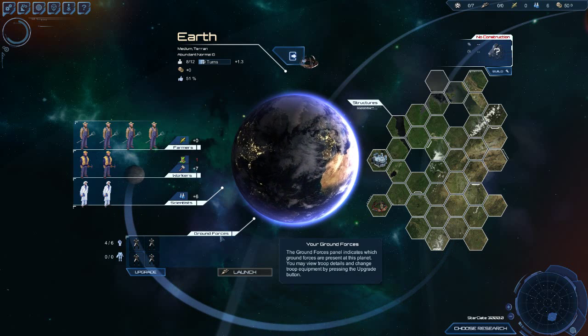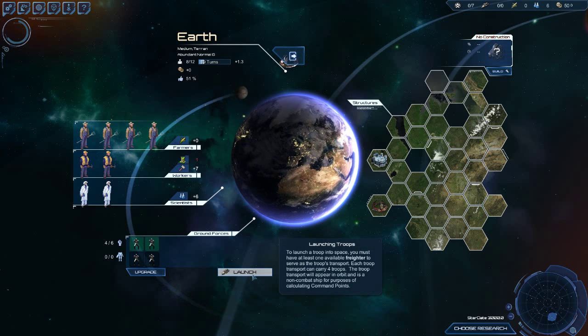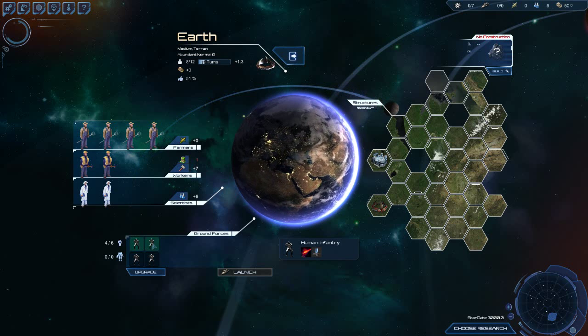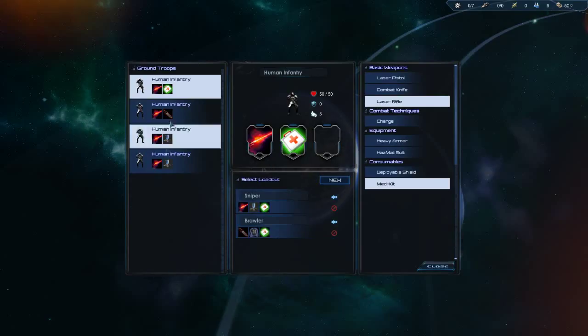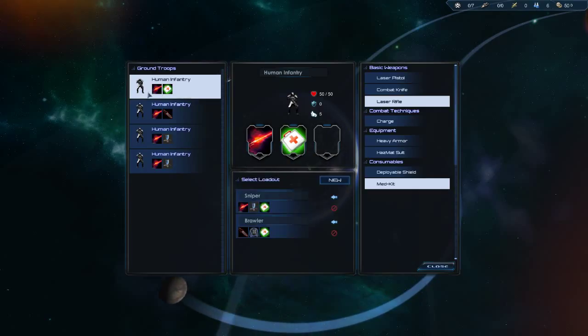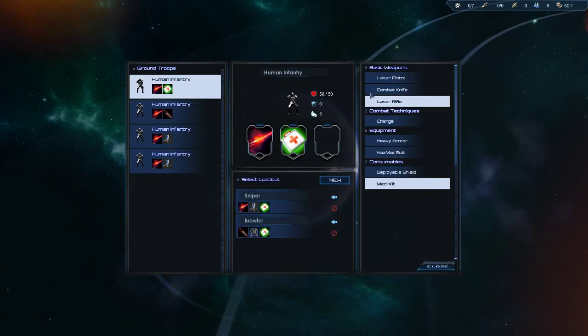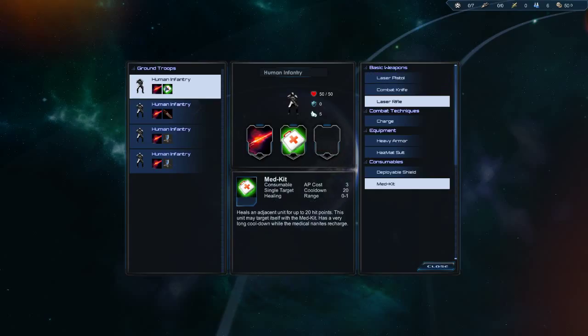Down in the bottom left-hand corner are our ground forces — they're basically there to protect our planet, and we can also launch them into space and have them travel between planets. If we go into our ground forces and click the upgrade button — here's our ground forces. This is one of the new additions in Star Drive 2: your infantry have different slots you can put things in. We have a laser rifle, a med kit, and an empty slot where we could put a laser pistol. You can customize your infantry based on what you want to do.